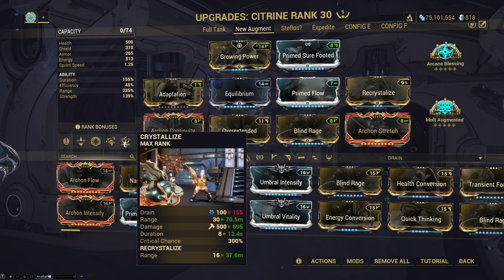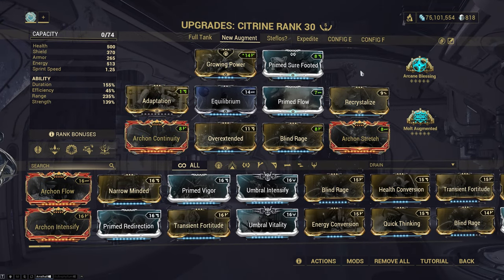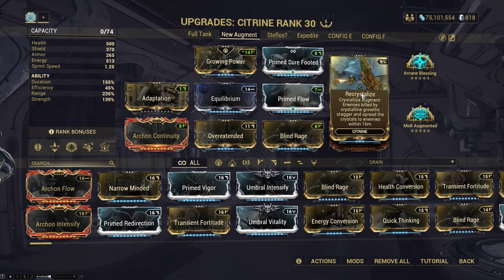The second very important part about this augment: you know how when you cast your four there's a really long cast animation and it has to travel up before it tags enemies? This augment doesn't work like that. When it spreads, it hits in a perfect sphere around you instantly with no travel time and goes through walls.